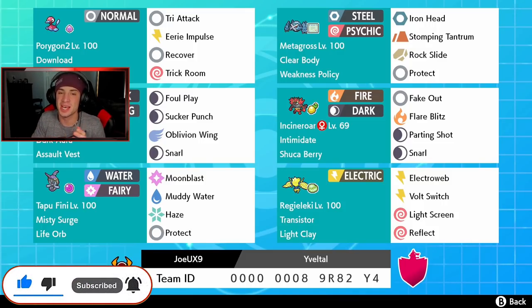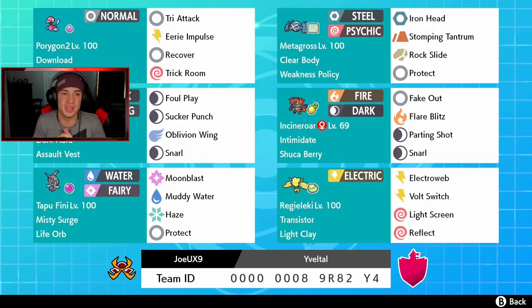We've been grinding out these teams and I'm so glad you guys are enjoying the videos. First Pokemon on this team, top left corner, we're getting started with Porygon2 with Download ability. The Eviolite obviously has this item, and then Tri Attack, Eerie Impulse, Recover, and Trick Room. We also got Weakness Policy Metagross — Steel/Psychic type, Clear Body. Iron Head, Stomping Tantrum, Rock Slide, and Protect.